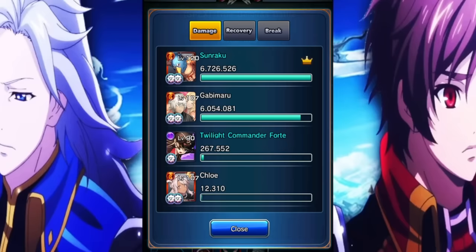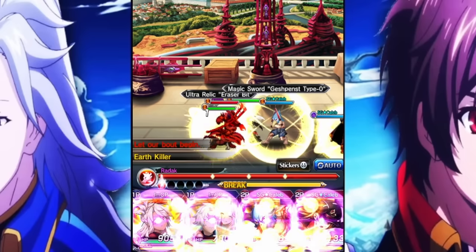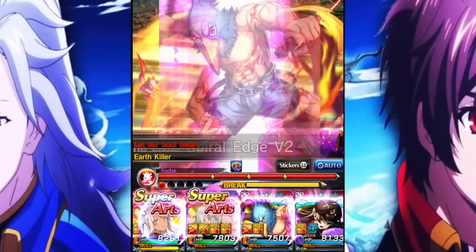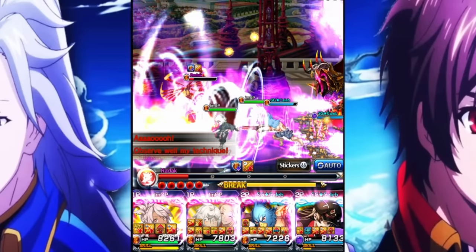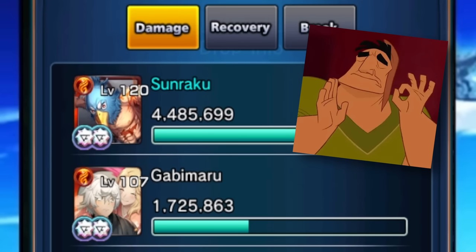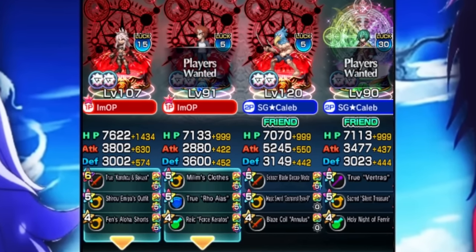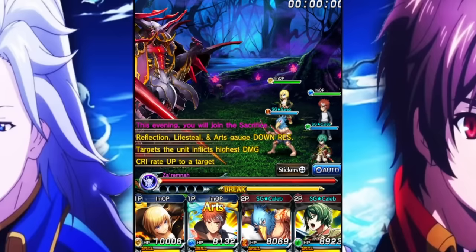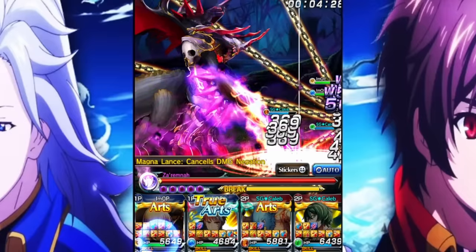Looking at the damage charts — Sonraku and Gabby Maru both hitting for six million in a matter of seconds. Then we fought Radak, who didn't stand a chance at all. The damage charts were still pretty impressive, and that's what we've come to expect with this lineup. Nuking-wise, Sonraku is a fantastic character, easily one of the best in the game. When it comes to sustain, we did the newest boss fight — Chapter 21's boss — using the Shiro, Senki, Sonraku, Haruto team.